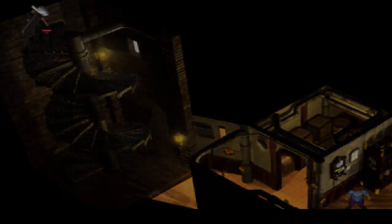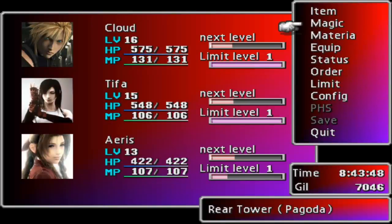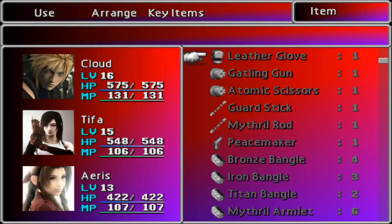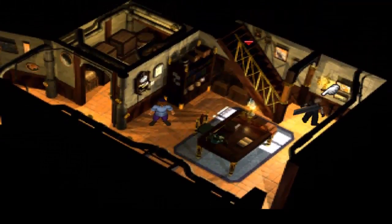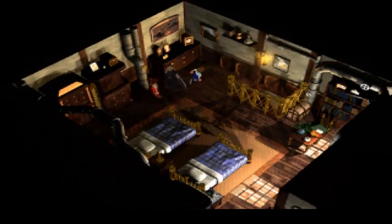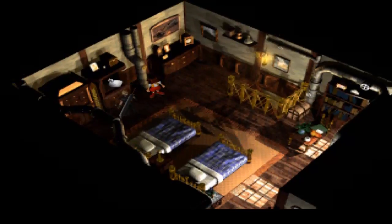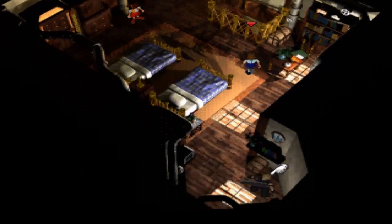A pagoda! So you can come up here and pick up a Peacemaker, which is actually a weapon for a character we're not going to be getting for quite a while. I don't know why you get it all the way back here, but there it is. Peacemaker — it's a long range weapon. I like how they got a pagoda in their house. There's a guard source in the cupboard there.